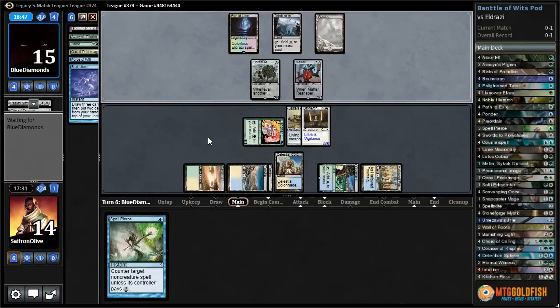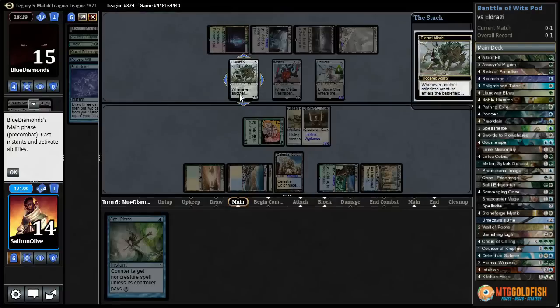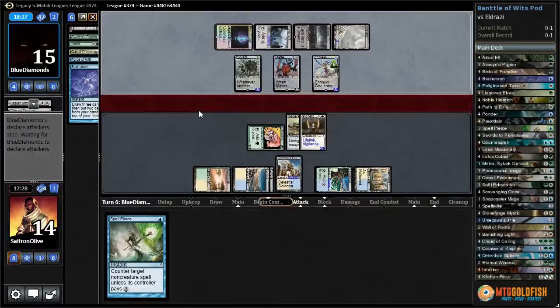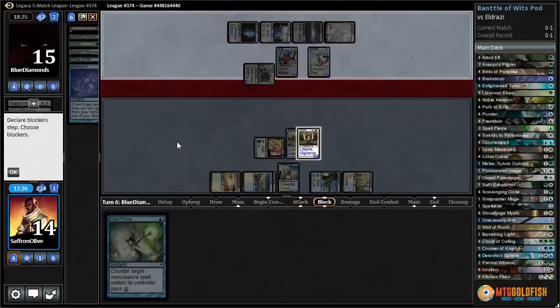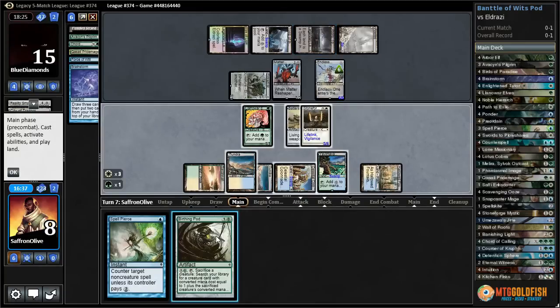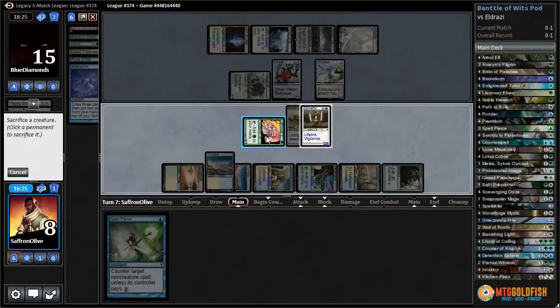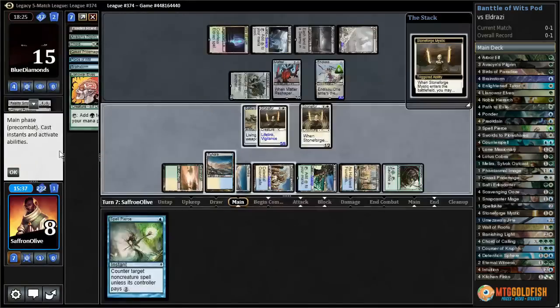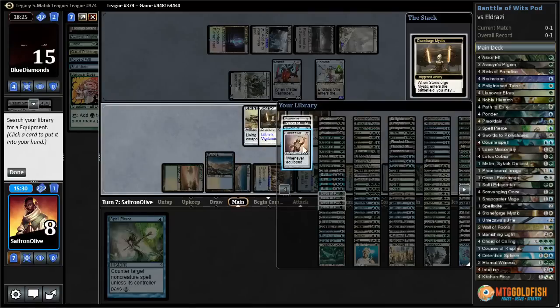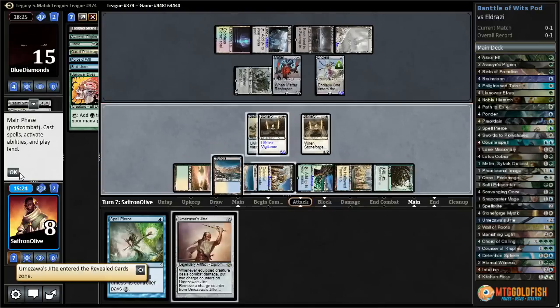Next turn we can think about Birthing Pod, and we have Dismember protection and Spell Pierce. Urborg Endless One x6 makes Eldrazi Mimic a 6/6 — that means we can't actually just attack with our Stoneforge. We draw Birthing Pod. What twos do we have? We could get a Phantasmal Image. We don't have any way of getting rid of that Endless One. Let's play Birthing Pod, sack our Llanowar Elves. Stoneforge — let's get Jitte actually. Jitte can't attack unfortunately.